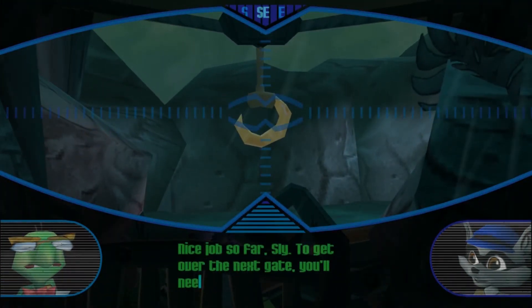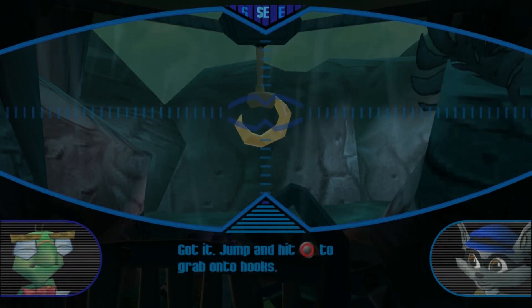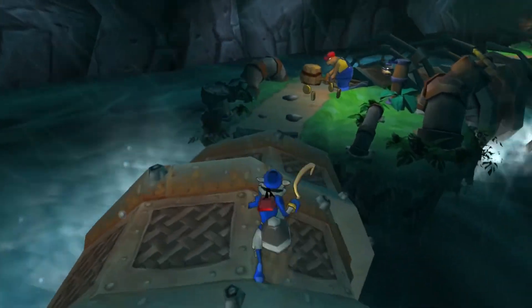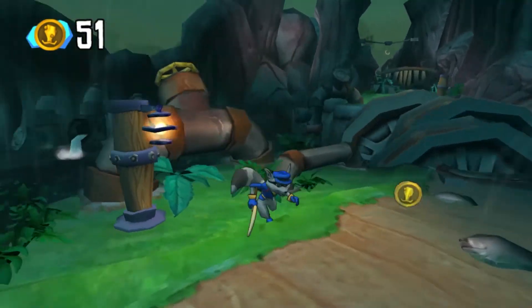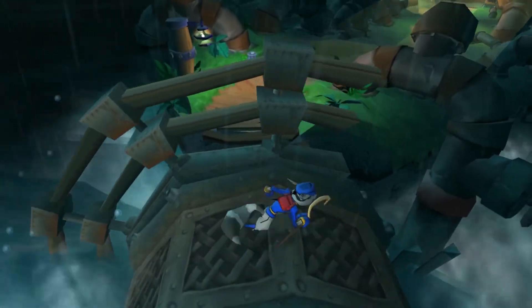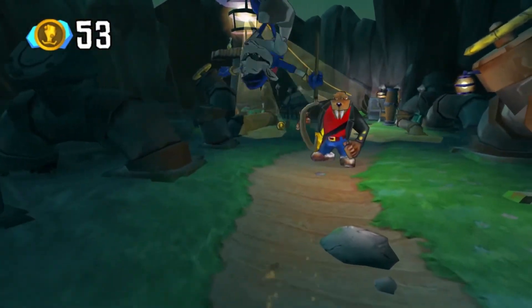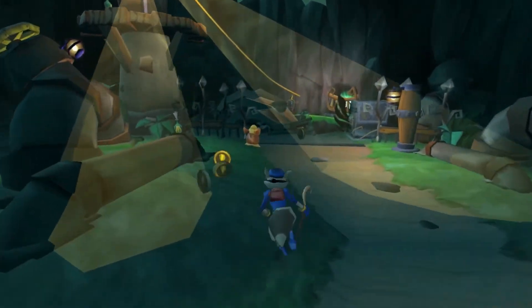Sly, to get over the next gate you'll need to grab onto this hook using your cane — just jump and hit the circle button. Jump and hit circle to grab onto hooks. Mainly square to attack — obviously this is a PS3 game. I can't believe we're almost done with this level, goes by quick. I just wouldn't leave any bottles behind — I left those two behind on the ship and had to go back for them. Luckily if you get a game over, all the bottles will still be there. That's one saving grace.